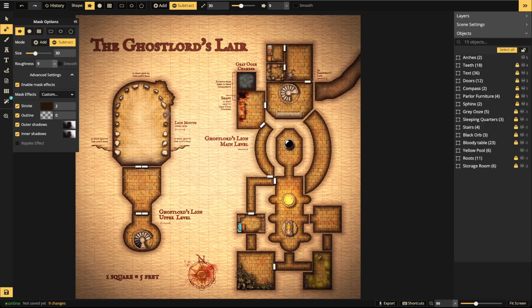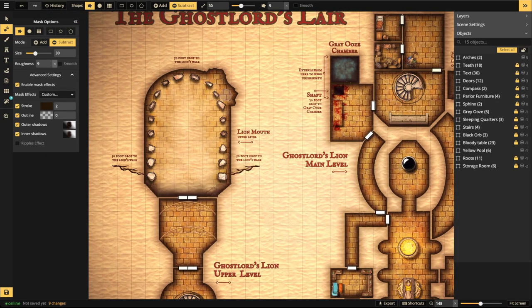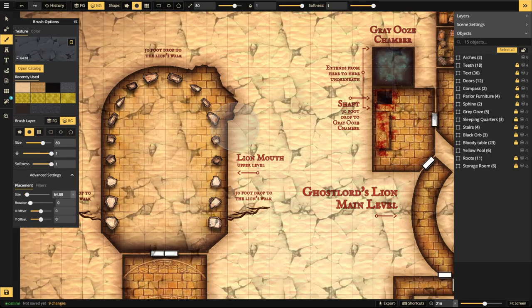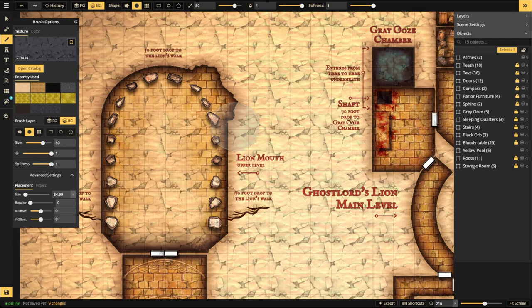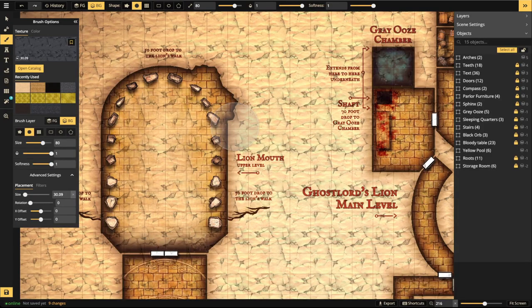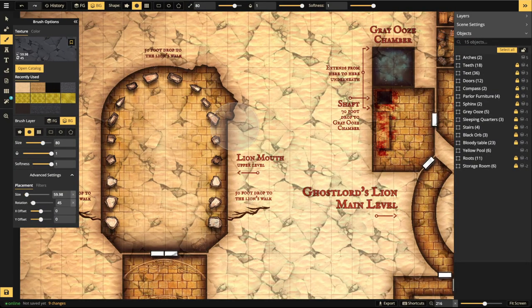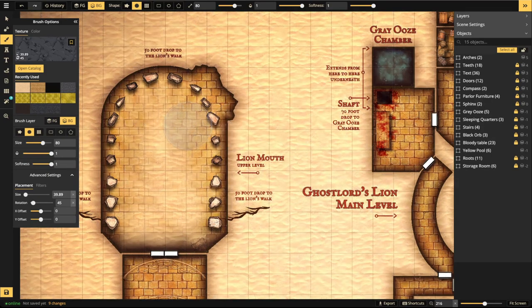That broken section looks nice. Now use cracked ground texture on that broken area — go to advanced settings, drop the size, and apply single clicks. You want the cracks to look like they're protruding out of the wall. Increase or rotate the texture slightly to get the cracks oriented the way you want, then apply.